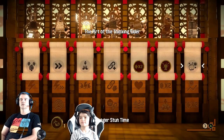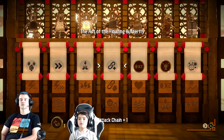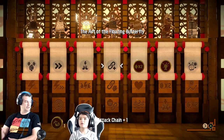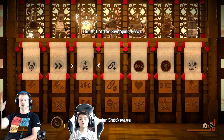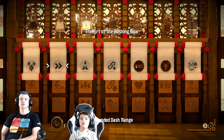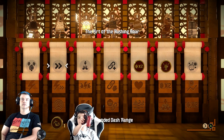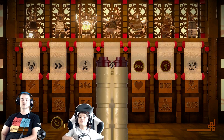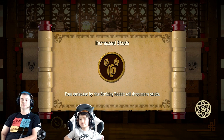Now which one do you want? Stun longer - so when they get stunned they stay stunned longer. Attack chain plus one - when you're hitting them you get one more hit. Larger shockwave when you jump and smash - bigger smash. More studs. I think the smash. No - the more studs. Let's always do the studs first - that way we earn more.